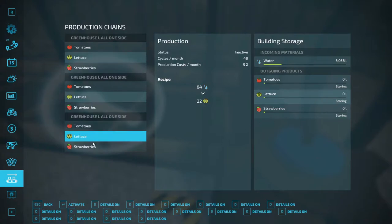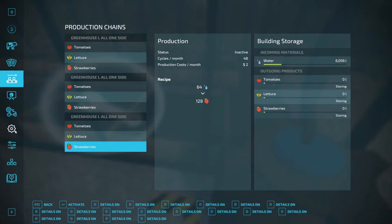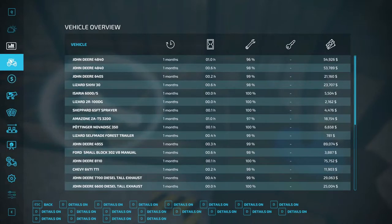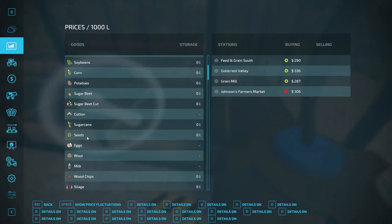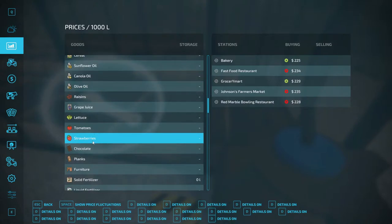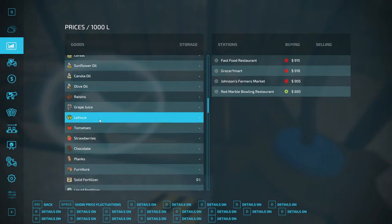It looks like strawberry is gonna be the best. I don't know what the price would be on them all. Let's see - strawberries, tomatoes - strawberries not that good of a price. A little bit better. Oh, lettuce is about the best - $9.15, $9.18. The bowling alley is right down the road. You know what, we're going to do one of each - we'll start this one with lettuce.